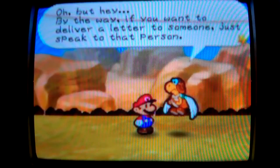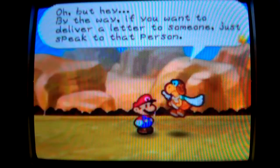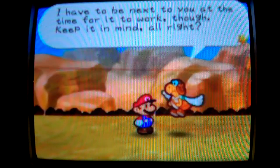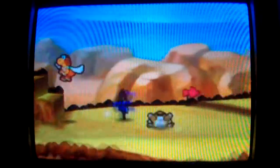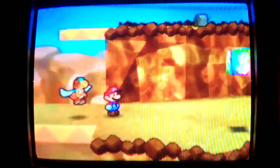What are the mechanics of the letters, you might wonder. I mentioned in the last episode that I was going to cover it. If you happen to have a letter that belongs to a person, you need to have Parakuria beside you and talk to that person. If you don't know what that person looks like, just figure it out by what their name falls under and what category.